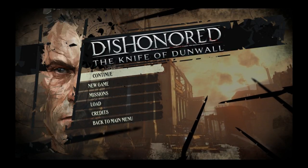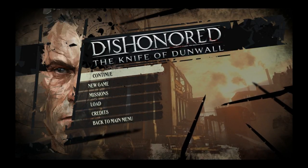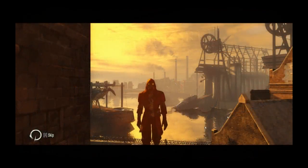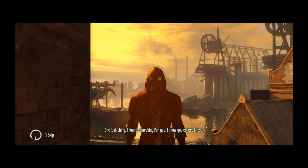Hey everybody, Bofchis here and this is a video guide to the locations of the runes and charms in the Knife of Dunwall DLC. There are 15 runes and 13 charms scattered across the three levels of this DLC.